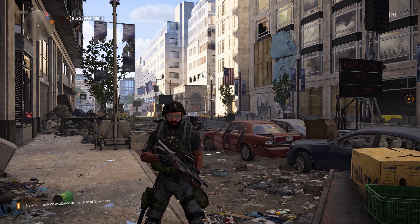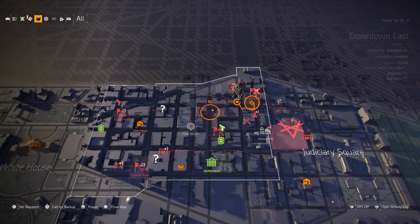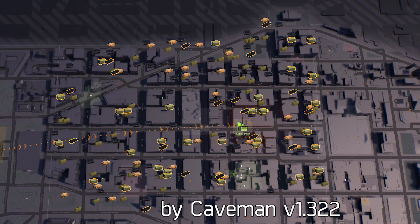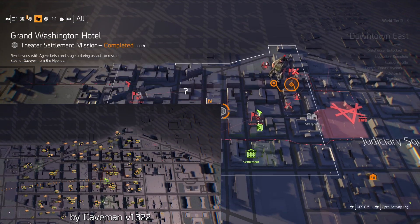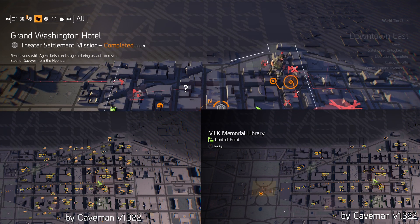This is as best as I can fill up the downtown east map. I have two maps — one version with all the locations, which is for the components and the loot drops.